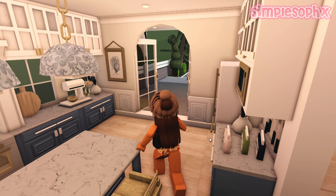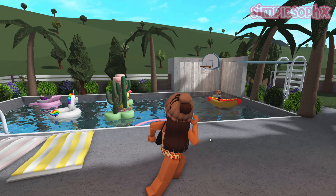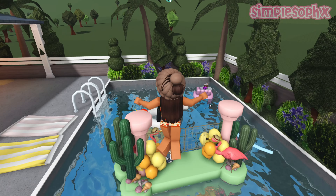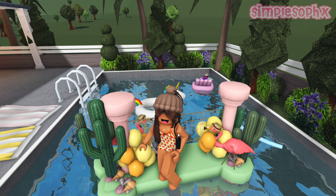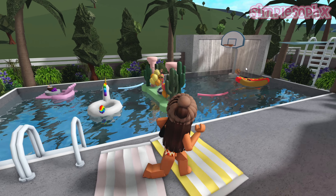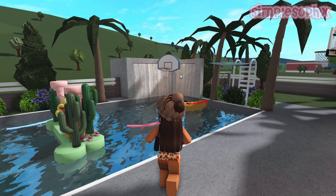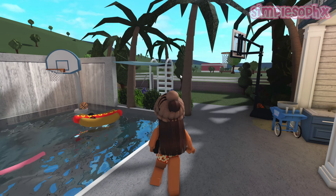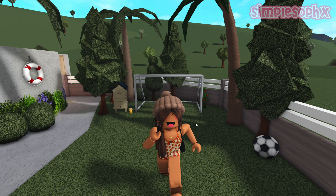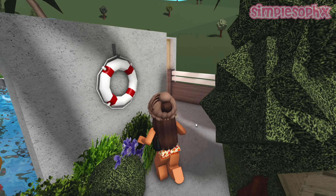Now we can head outside to the backyard — another favorite part of the house. First we've got the pool with a little volleyball pool setup, credits to whoever created that idea on Instagram. There are lots of pool floaties and a basketball hoop designed like a floatie. We've also got more custom plants, another basketball hoop, and a soccer goal for Jake, since his soccer trials are coming up soon at school and he wants to be prepared.